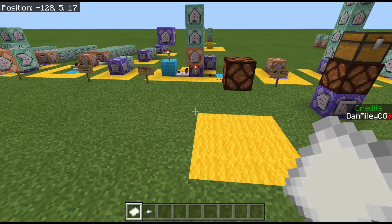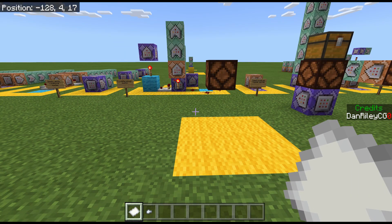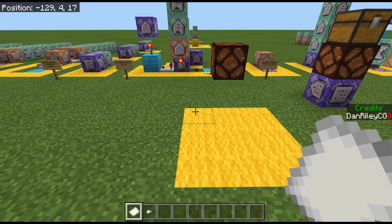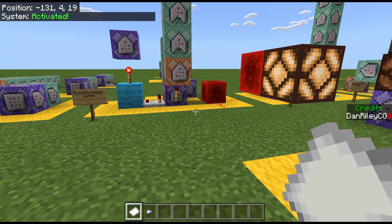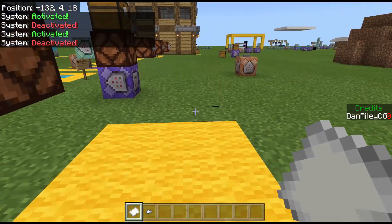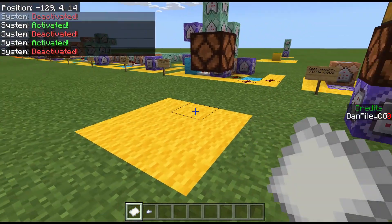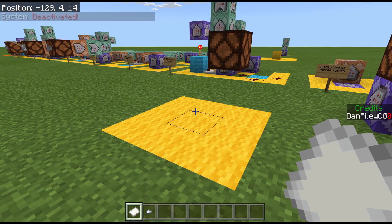Now we have location-based arguments. There are two obvious ones: the radius, which you've seen already, and the volumetric arguments — DX, DY, and DZ. If I step on this yellow pad the system will activate; if I step off, it will deactivate after a second. It works flawlessly and will never break. The volumetric area you're checking can be as large or as small as you'd like — that's entirely up to you.